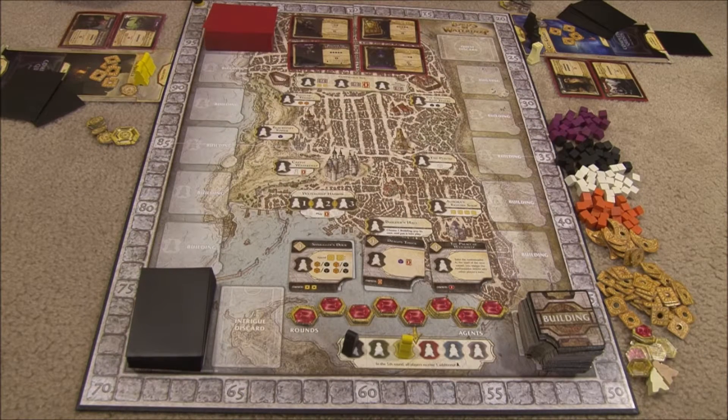This is Lords of Waterdeep, set up for a two-player game. To set it up, each player picks a color and takes the corresponding player mat in that color, along with the agents. Depending on the number of players, you're going to get a different number of agents. In a two-player game, each player takes four agents. In a three-player game, each player takes three agents, and in a four- or five-player game, each player takes two.